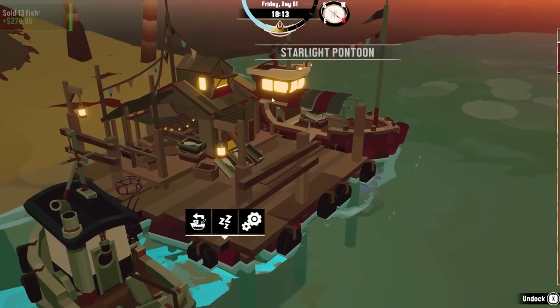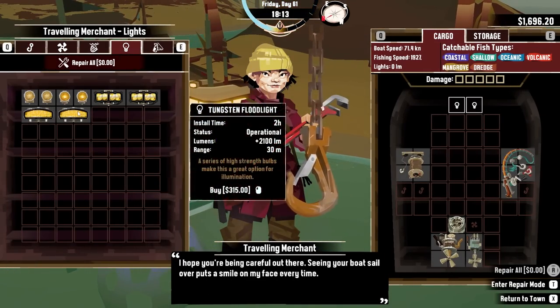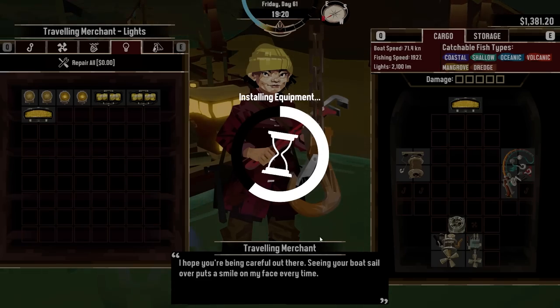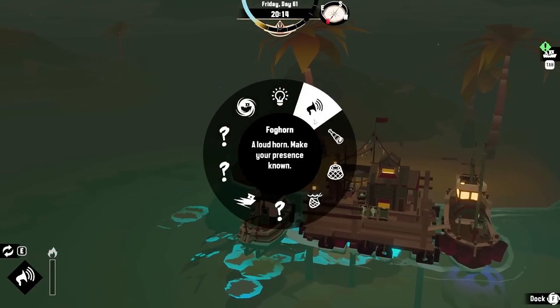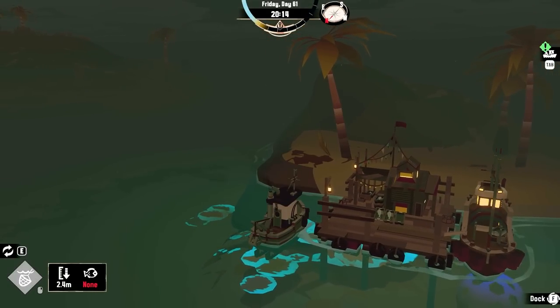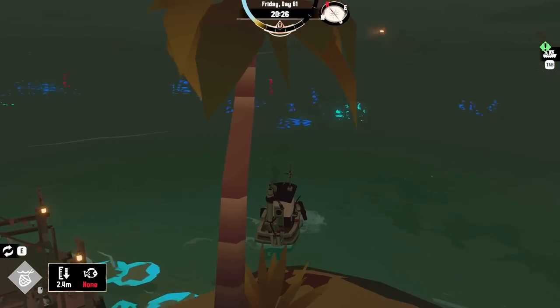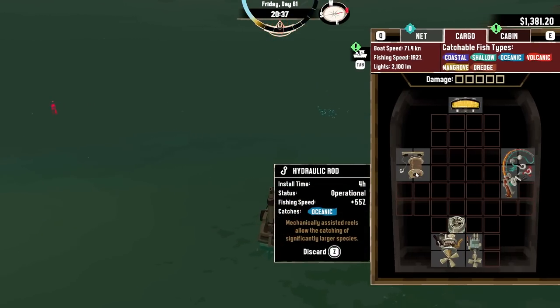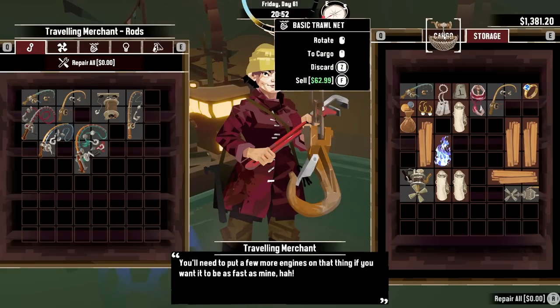What I want to do is go to the shipyard and purchase a light — we're going to get a big chonky light on the front. It's going to take us clear into nighttime. Then I want to switch over to the trawler. Why did that not work? Why can't I put that down? Didn't I install that? Oh, that's the hydraulic rod — that's what I wanted instead.